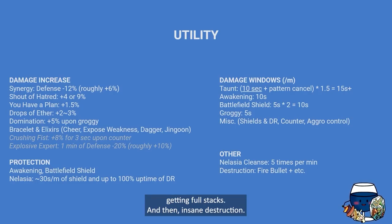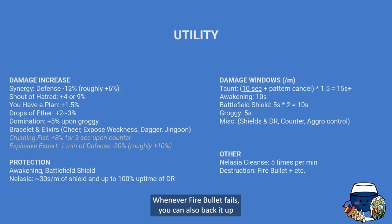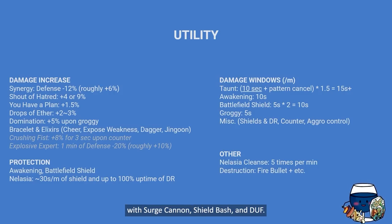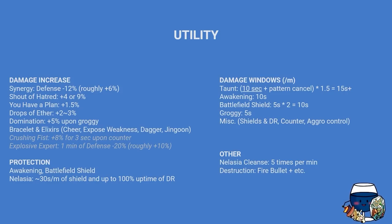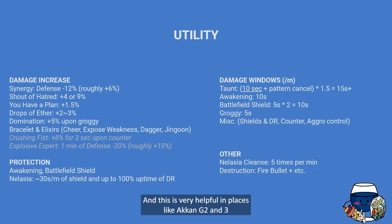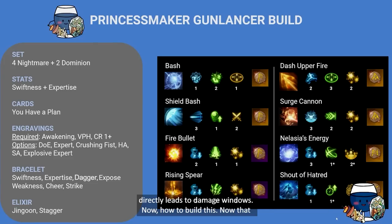Insane destruction: Fire Bullets with a 75% cooldown reset potential and 2-point destruction whenever Fire Bullet lands. You can also back it up with Search Cannon, Shield Bash, and Dash Upper Fire. So you have unlimited means through which you can provide destruction points when needed — very helpful in Akkan Gates 2 and 3, and in Voldik Gates 3 and 4, where destruction directly leads to damage windows.